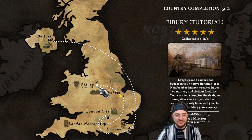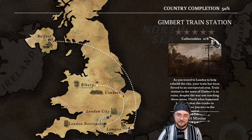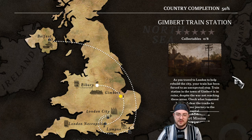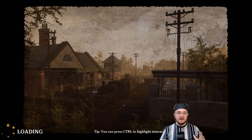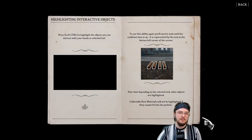The next thing we go to is Gimbert train station, where this is going to be our first real test. Eight collectibles. As you travel to London to help rebuild the city, your train has been forced to an unexpected stop. The train station in the town of Gimbert is in ruins, despite the war not reaching these areas. Check what happened here and clear the tracks to continue your journey to the capital. I wish I'd gotten to learn a little bit more about the crafting, but maybe that will come in time. So far, I'm intrigued — I'm drawn in.